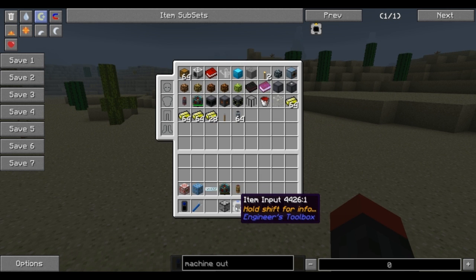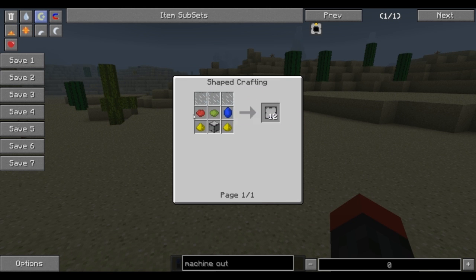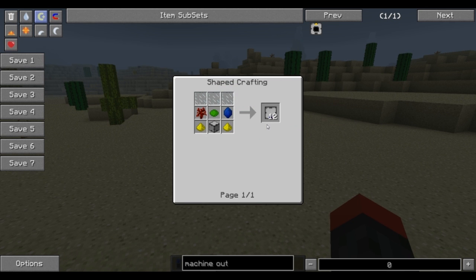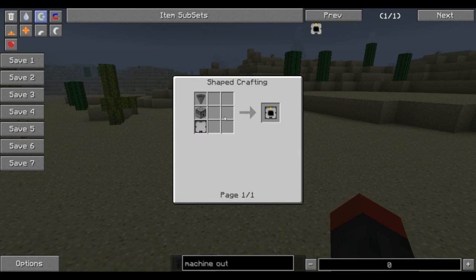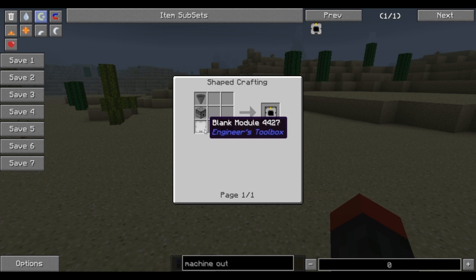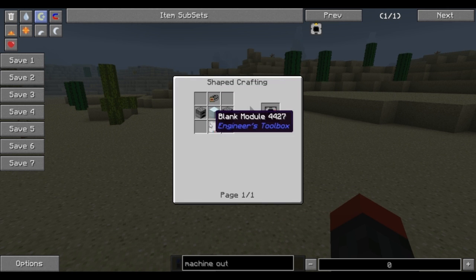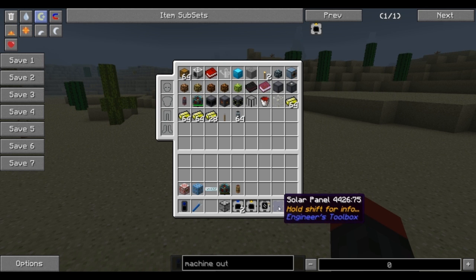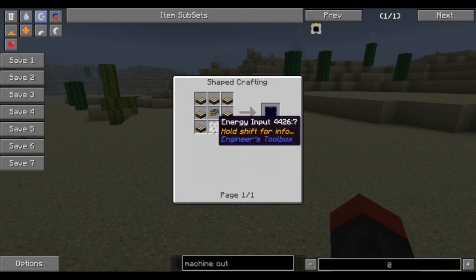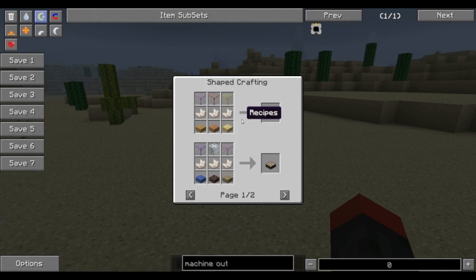You're going to need two item inputs, made with blank modules and a trap door. A blank module is a machine chassis, some dye, glowstone, and a panel — you get 12 of them, so that's not a big deal. Make two of those. You're going to need a machine output, which is a hopper, a dispenser, and another blank module. You'll also need a multi smelter, which is a PSU, a blank module, a furnace, and either a nickel block or ferrous block. The solar panel is for power, made with an energy input — a blank module and gold nuggets — a PSU, and seven daylight sensors using the normal vanilla recipe.